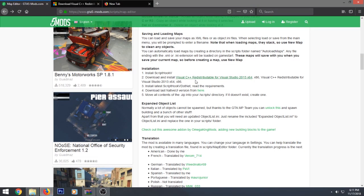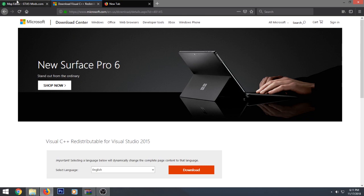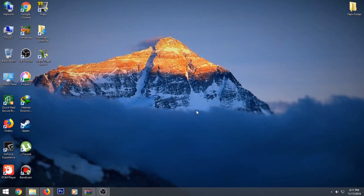The next thing you want to do is download and install Visual C++ 2015. You can get it from the official Microsoft website, or it comes with the game — while you're installing GTA5 it auto-installs, so you don't have to worry about it. It's a complementary thing with the game.